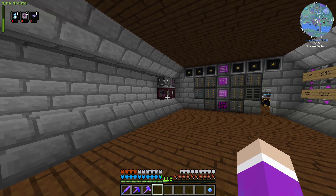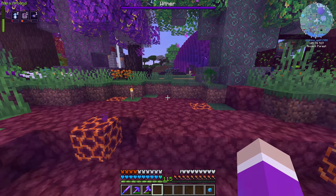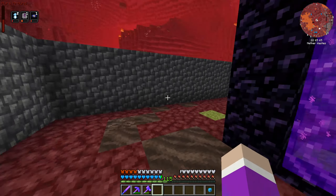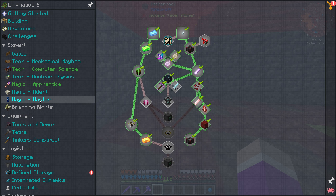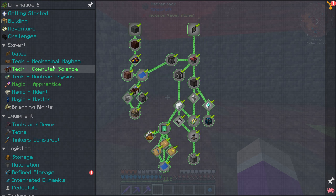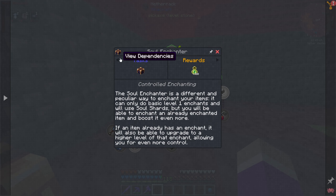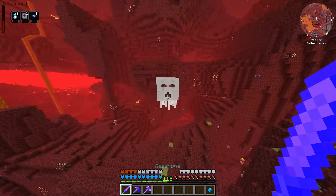I also did something else on stream just after I finished recording — we made ourselves the soul enchanter. For some reason you can only place it in the Nether; it says you need a lesser tartic gem to place it. I have a feeling it's locked somewhere in this quest, maybe something to do with the crucibles. I haven't technically unlocked it. Looking at the dependency, I need to make the lesser soul gem, which can only be made in the wicked altar, so we need to make ourselves that wicked altar as well.